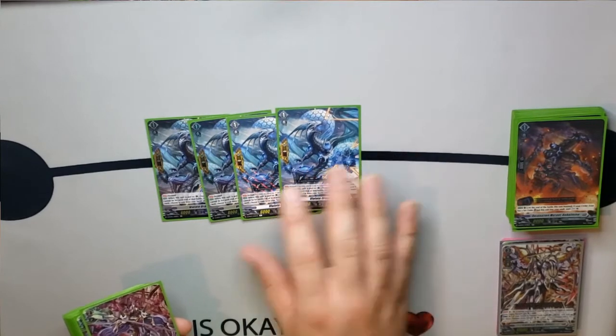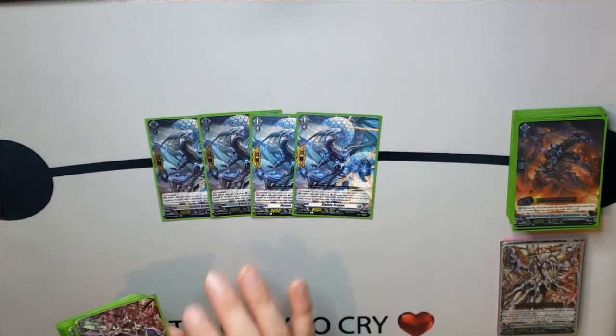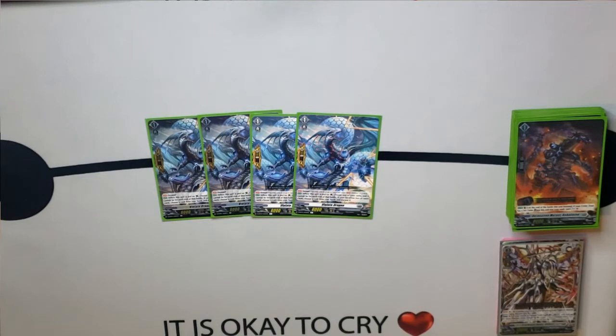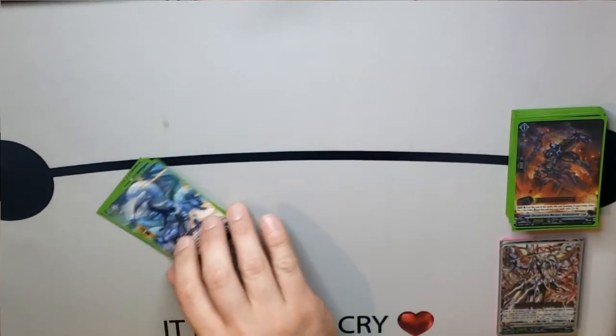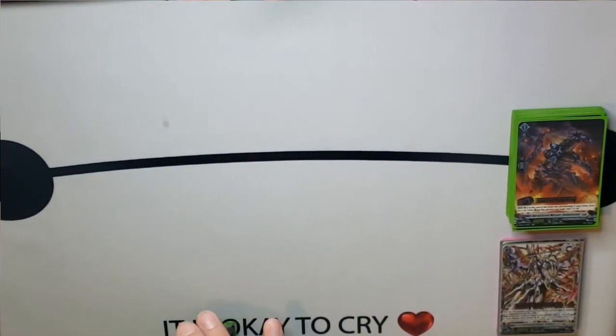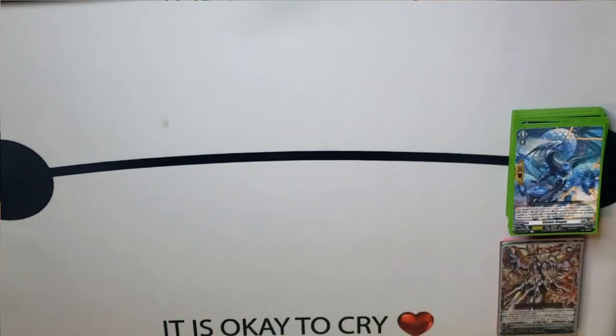Moving forward, we have Violet Dragon — he is the perfect guard. Interesting thing if you're just now getting into Overdress and used to the old ones: if you have two or more cards in your hand, you have to discard a card to use the perfect guard. But if you're at two or less whenever you put him on Guardian Circle, you do not have to discard to use this ability. It is a very cool effect — perfect guards can be used later for less or more card advantage.